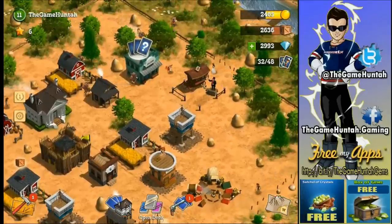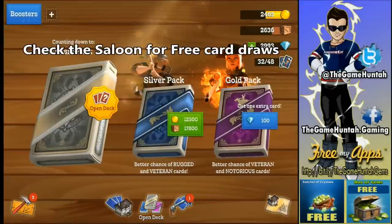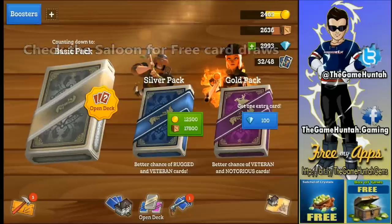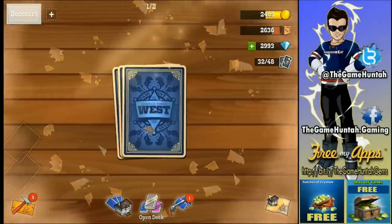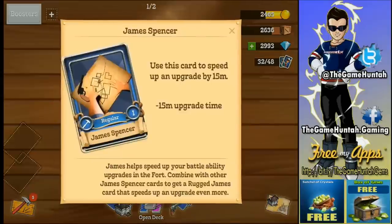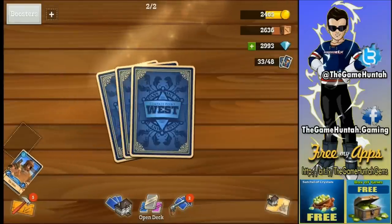The saloon is quite important. Every time you go to the saloon you can open packs and get cards — that's how you get special units and special resources. Every time you open a basic pack, which is free, you can get units or special card bonuses. Some increase construction speed, some give you gold, and some give you supplies. So visit the saloon regularly.